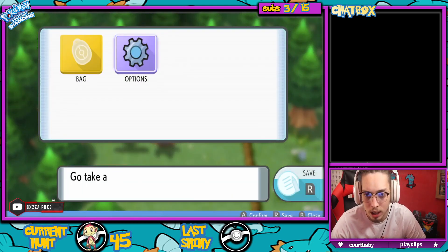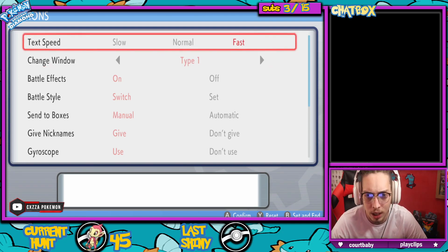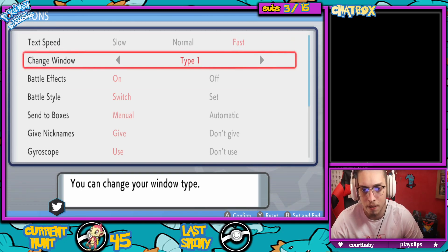That's simple, we know this. And then in options, just to make things a bit faster for you, you're gonna change text speed to fast.